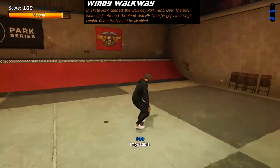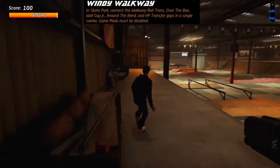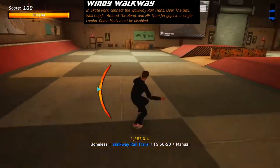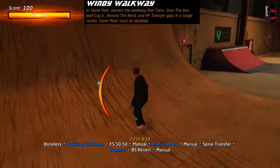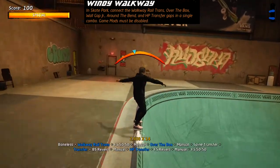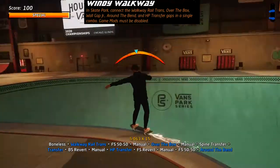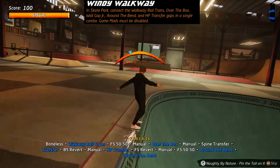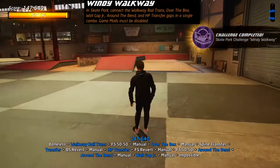On Skate Park, get yourself up onto the ledge overlooking the two rails — that's where we start the combo by jumping and grinding onto the rail. Jump over the fun box, which can be quite hard as you need to be square on to get the best angle. If you manage it, spine transfer into the half pipe and transfer over to the smaller quarter. Grind around the pool — you may go around twice — then come off, jump over the wall gap Junior, and that completes your Windy Walkway combo.